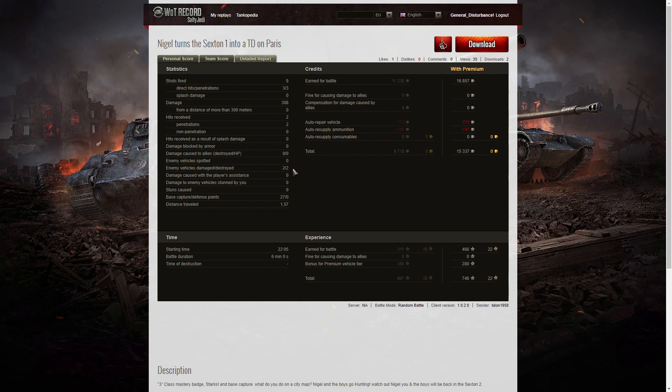He damaged two enemy vehicles and killed two enemy vehicles. He managed to get 27 capture points while he was in the cap. On a premium account he earned 16,857 credits, and after repair and ammunition resupply he still had 15,337 credits. He earned 466 XP plus 280 XP because this is a premium vehicle, so he took away 746 XP altogether.